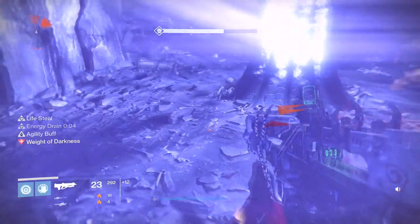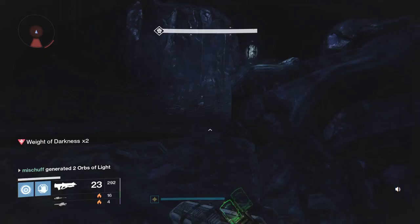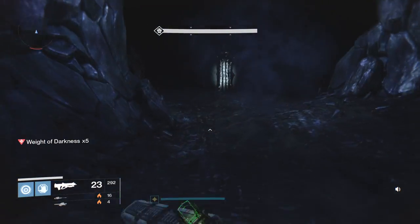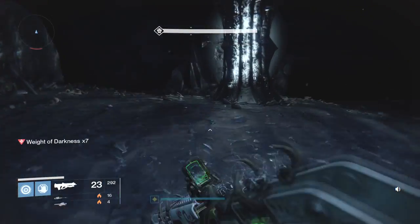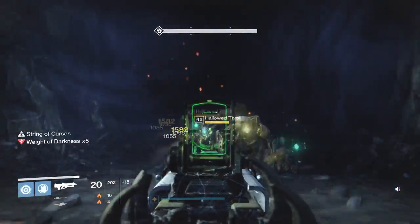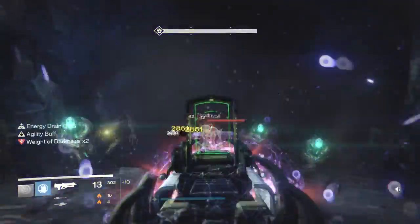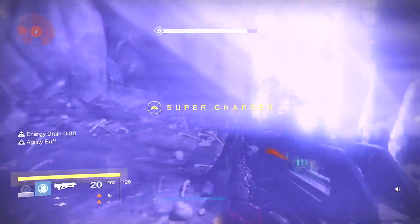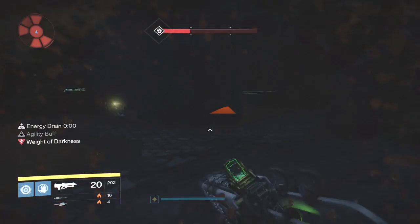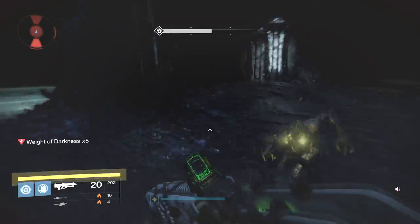Drop another Nova Bomb as that final Knight is coming. Once you get to the second Knight, run up this hill — you're getting close to the final stand, what I call it, before you try to build that bridge. Hang out in this area until your Weight of Darkness is gone. It's also going to be very beneficial to make sure you've got your Super before heading into the final area. Health is getting pretty low — run right to this lamp.